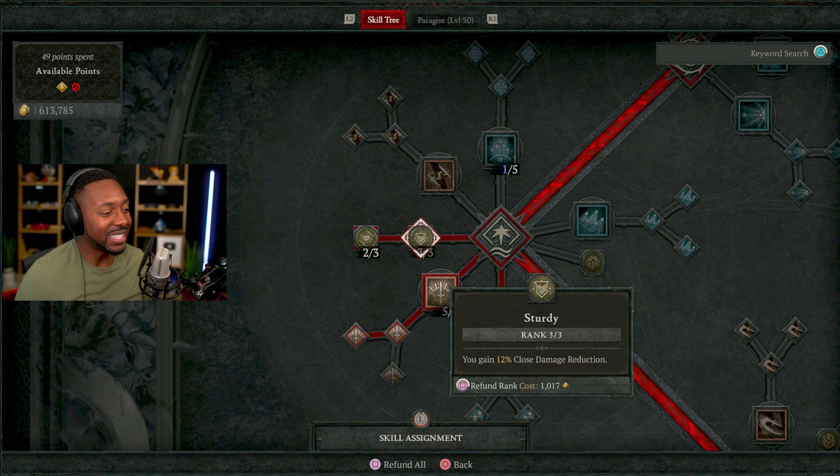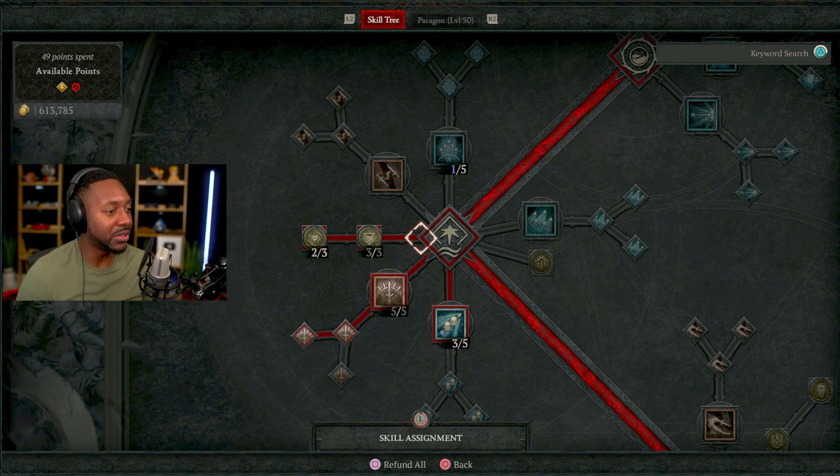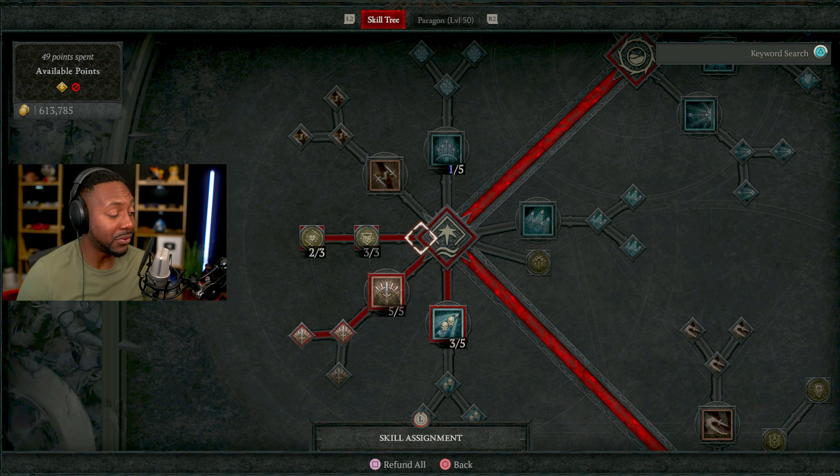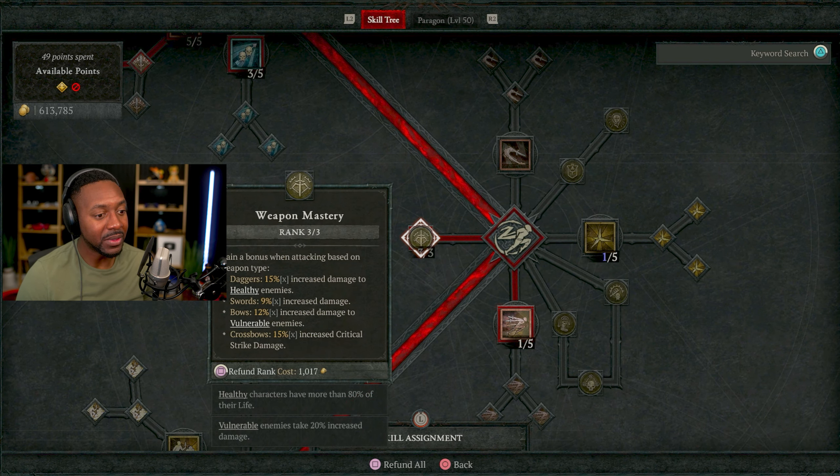You also need Close Damage Reduction at level 3 — it decreases the damage you take from close-up enemies, which is important since this is a melee build. This passive also heals 2% of your maximum life when you critically strike close enemies. The higher your critical chance, the more you'll heal and the more damage you'll do. So when looking at armor pieces, you want to look out for critical strike chance — if you get a good one, hold onto it.